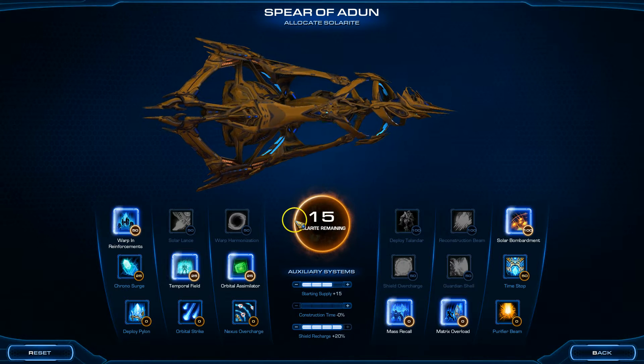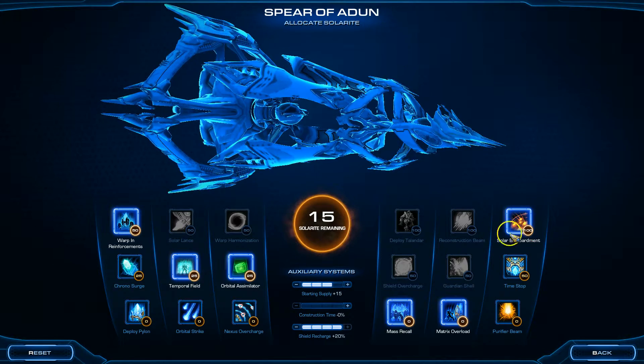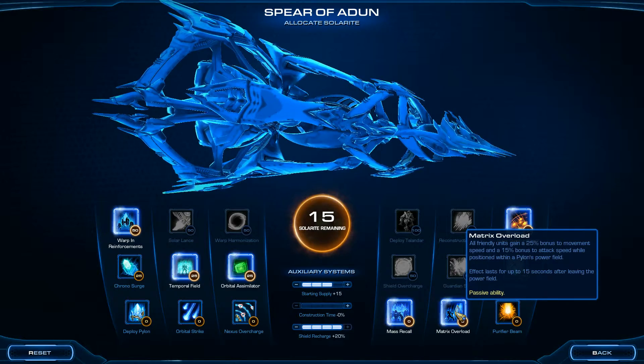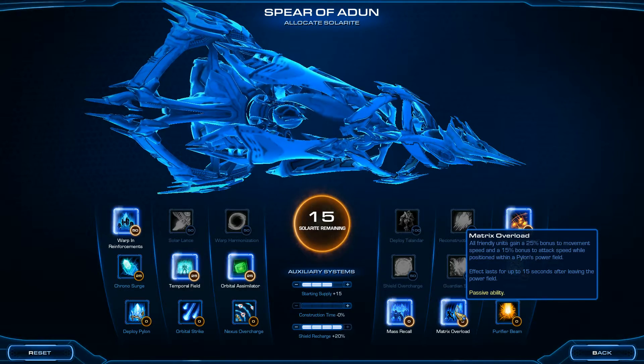And for Spirit of the Dune, we're going to have Solar Bombardment, which is pretty darn close to necessary. We're going to have Matrix Overload - so all friendly units gain a 25% bonus to movement speed and 15% bonus to attack speed while positioned within a pylon's power field.